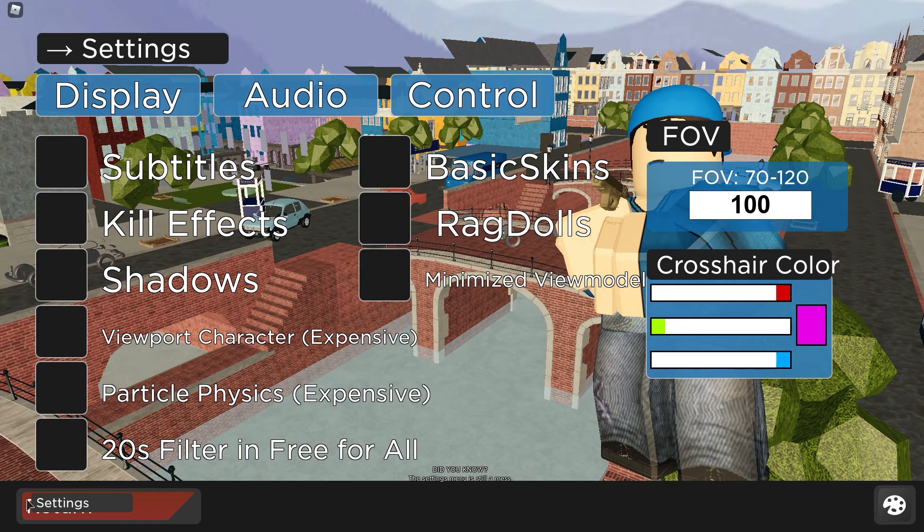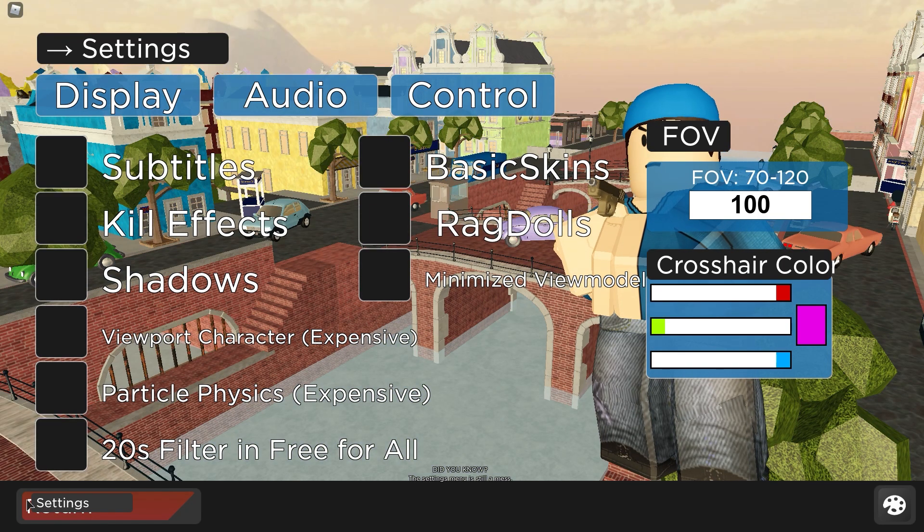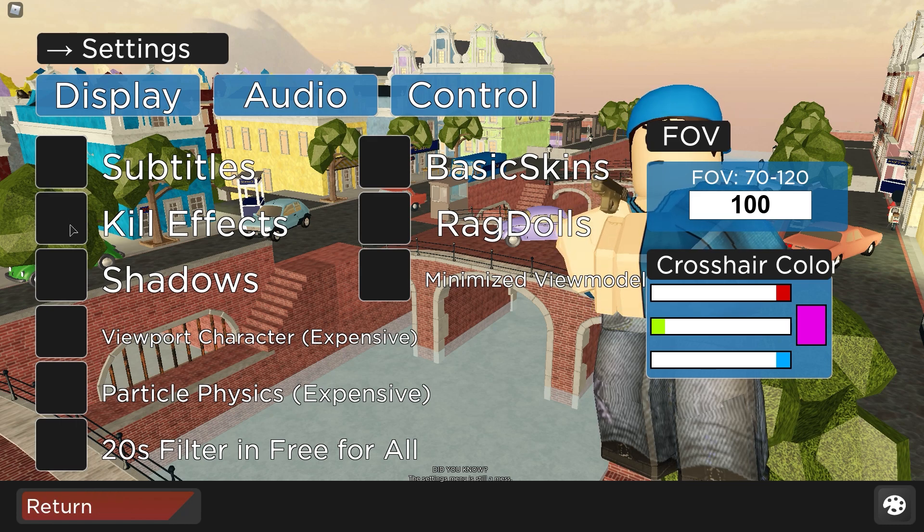Let's go into Arsenal. Arsenal is a competitive game, and it's always best to use everything on low settings regardless of whether you have a high-end or low-end PC. I have a decent PC and I still use low settings to get the best performance and react faster than enemies. Subtitles are bad because they add extra GUI. Kill effects are very bad — disable them. Shadows are very bad in every game — just disable them. Field of view: use the lowest if you have a bad PC.